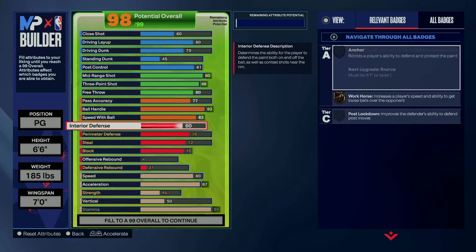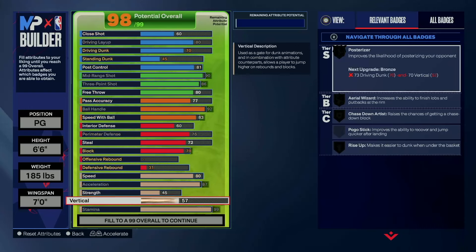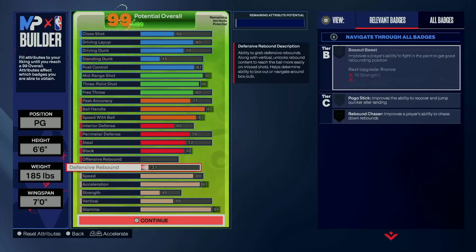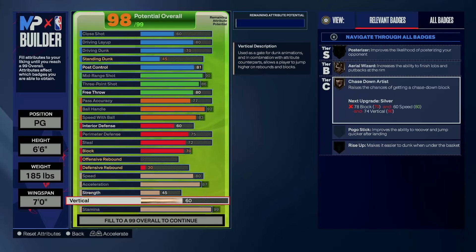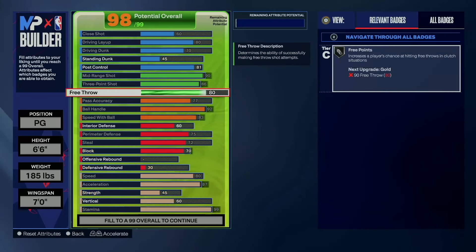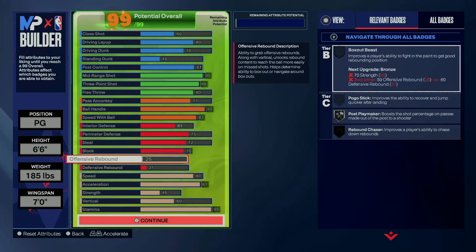I went with a 45 standing. And I think I put the rest into my vertical. Something is up too far, but that's what it is. We went with a 75, and we put the vertical to a 60. Then I put that to a 61. And there's my build.